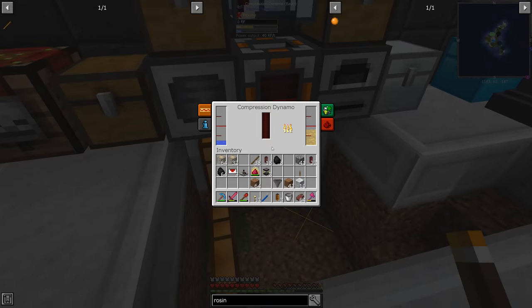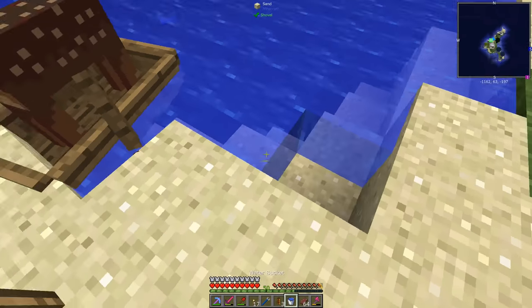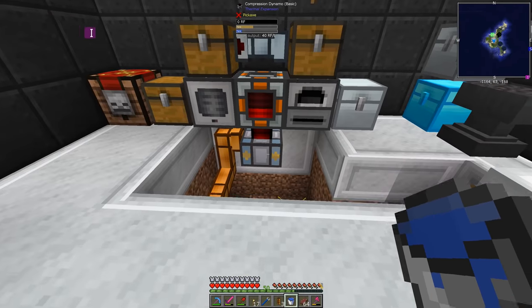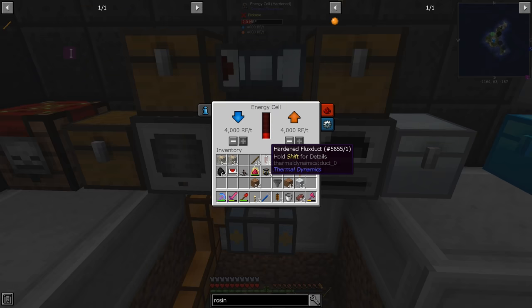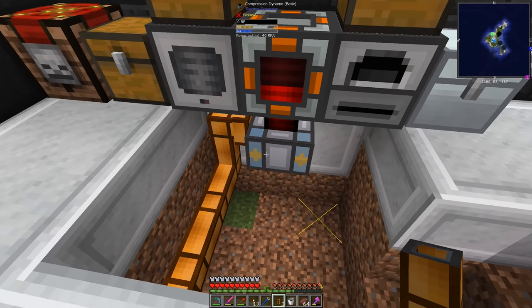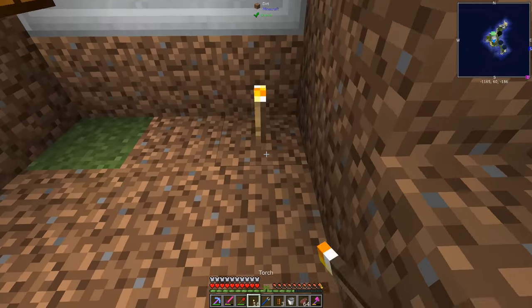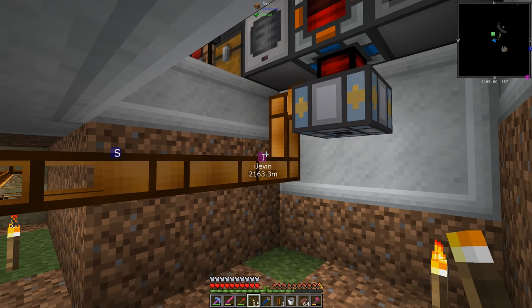The important thing is that it's spitting tree oil over this way and going into there. You can see the tree oil is building up pretty well. We do need more water, which I will get. And then it produces power — this should produce quite a bit of power per bucket. Obviously it depends on the configs and all of that.